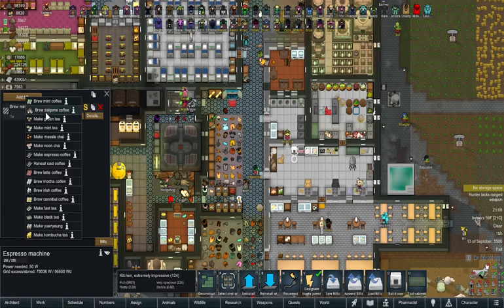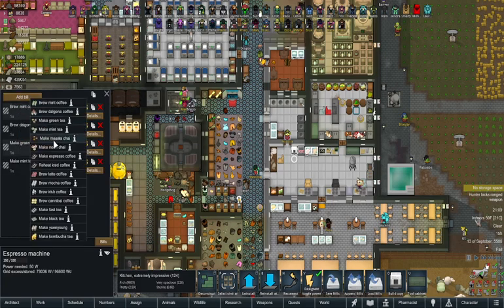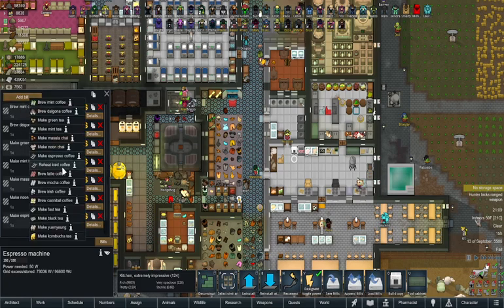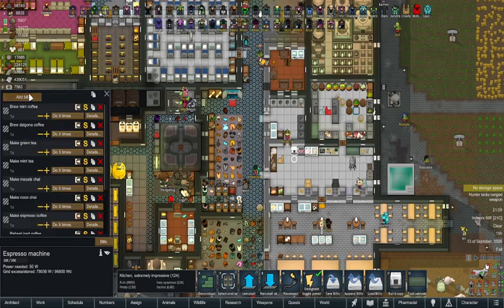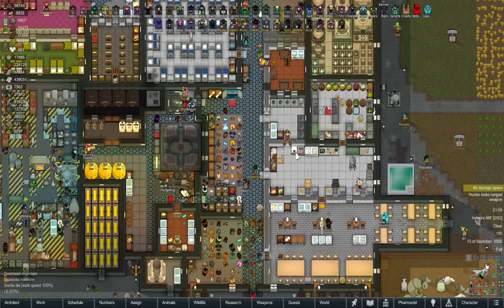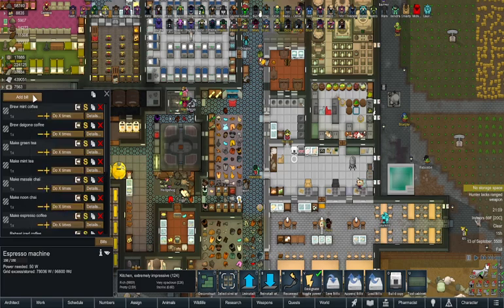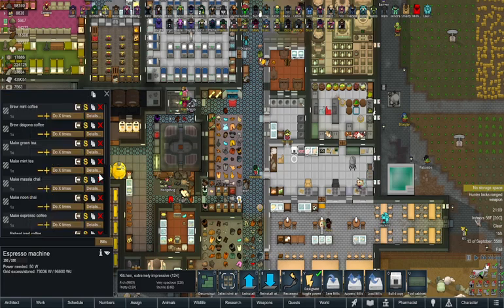So you can now make mint coffee, lagona coffee, green tea, mint tea, noon chai, espresso coffee, reheat iced coffee, latte coffee, mocha coffee, Irish coffee, cannibal coffee, fast tea, black tea, and more. There are so many recipes you can't even fit all of them into the machine at once.